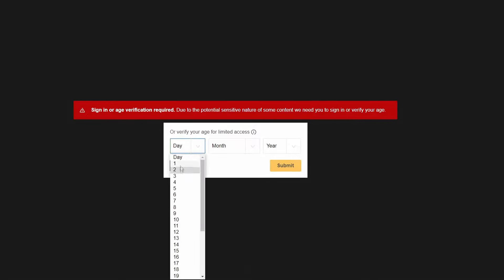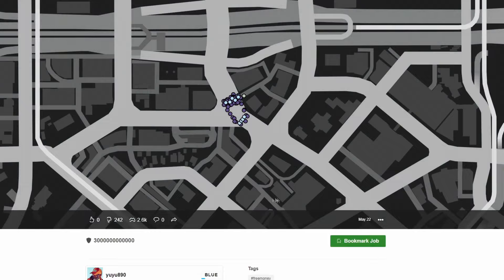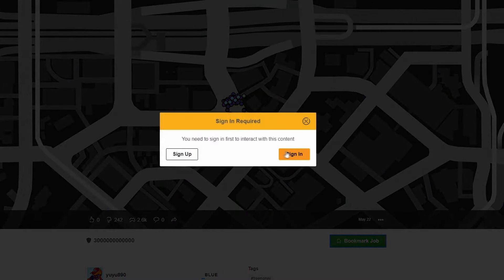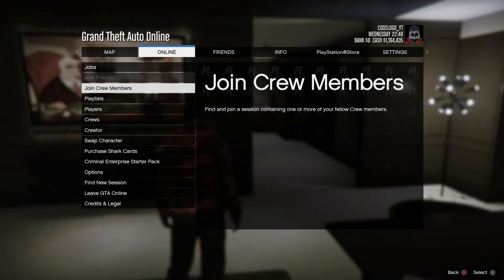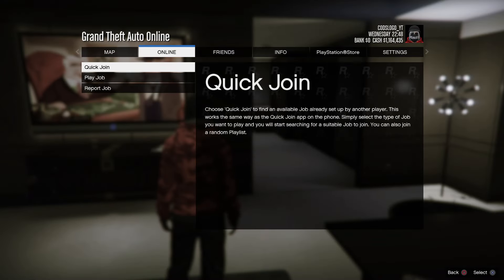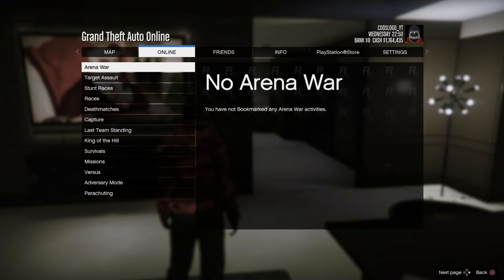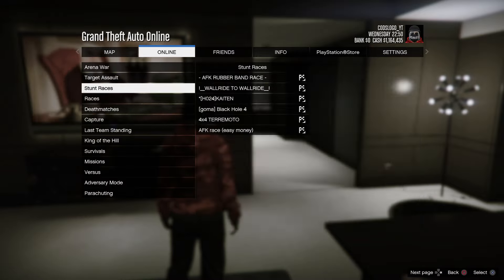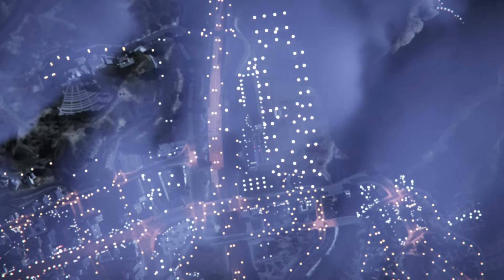To start, go into the description of this video and you'll see different job links. Bookmark one of the job links according to your platform — make sure you bookmark the correct job otherwise you will not find it in game. After you bookmark it, restart your game so it shows up. To find it, go to Online Jobs, Play Jobs, Bookmark Jobs and you'll find it there. However, if you've bookmarked a playlist, you'll find it under your bookmark playlists instead.